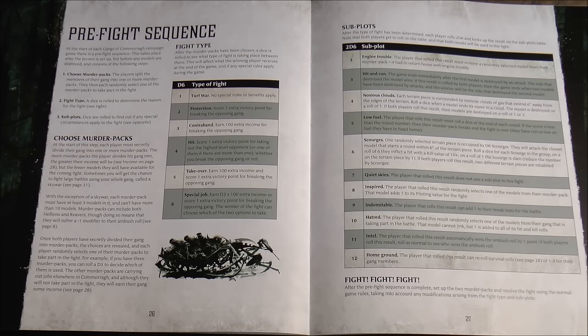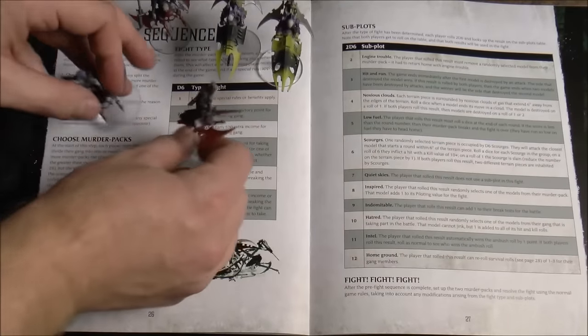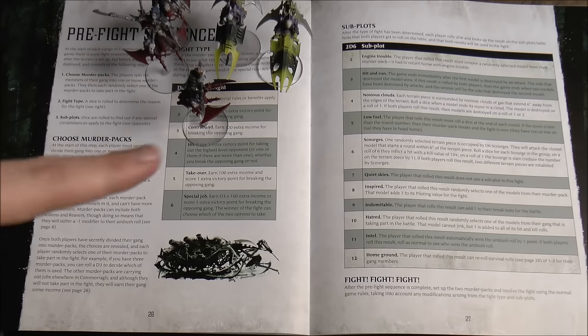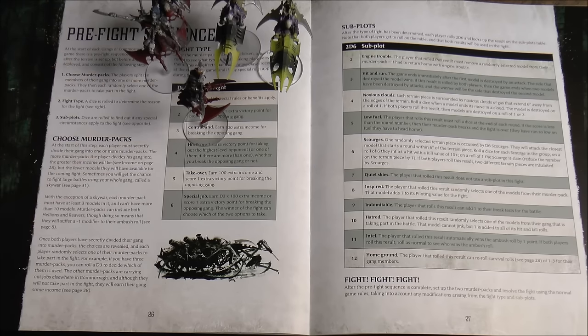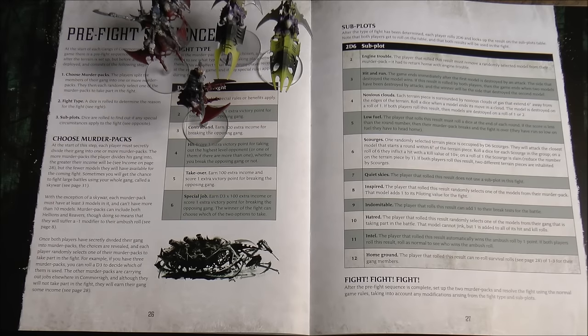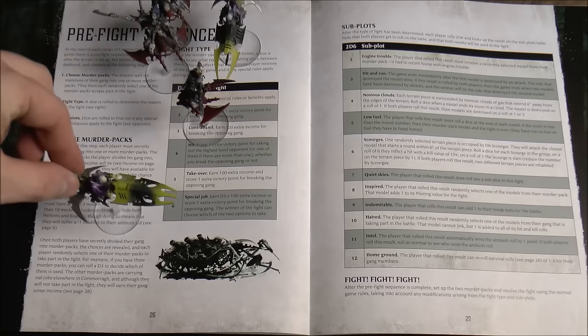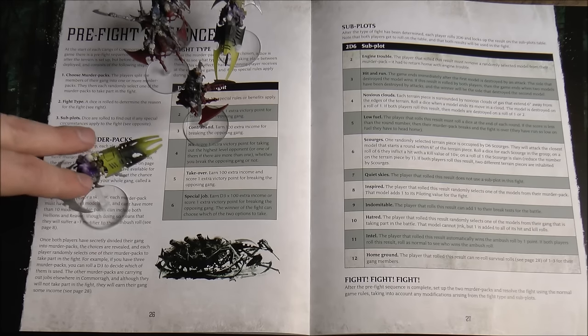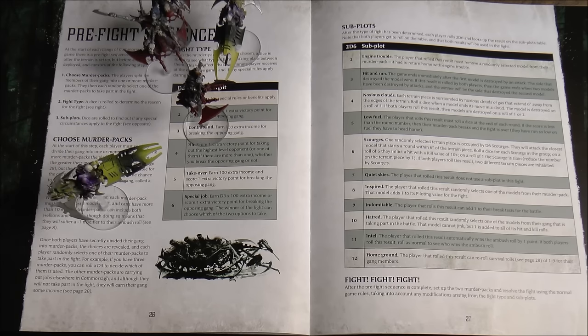In campaigns, once your initial murder pack grows, you divide your forces into different murder packs. You randomly choose which one to use per fight, so you need to balance your forces — don't put all your best figures in one pack. The murder pack not chosen goes on another mission, avoiding ambush and collecting money. The more murder packs you can divide up, the more money you earn. You could even send a single rider on a solo mission for extra income.